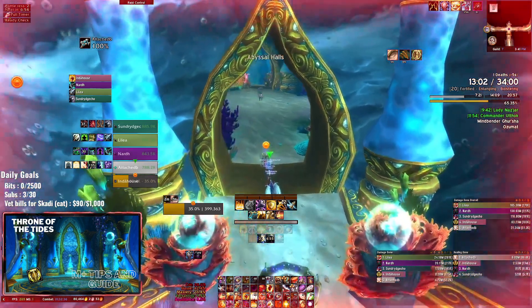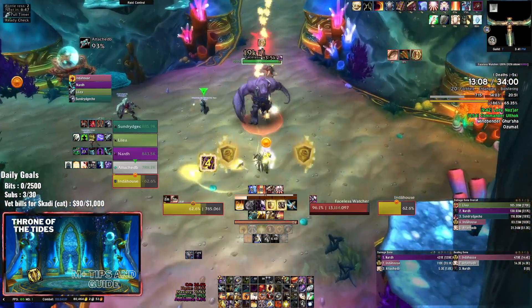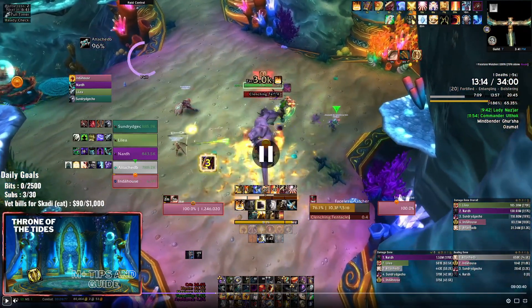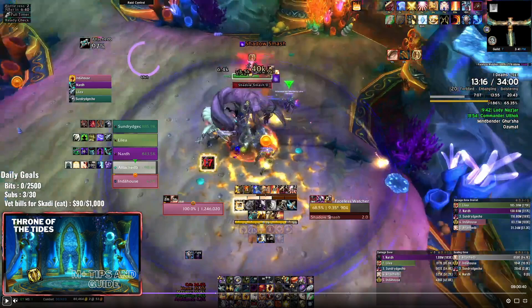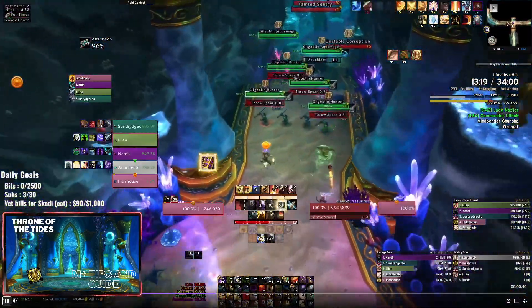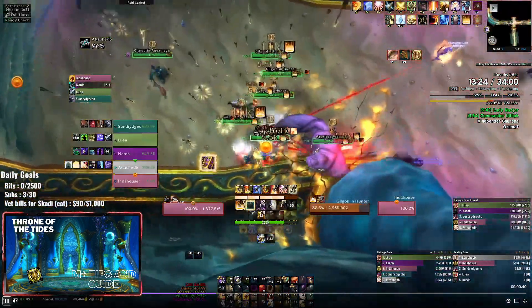While we're getting resurrected, we're going to go into the next pull, which is the Watcher on the left and a bunch of mobs on the right. Because it's bolstering, we're going to wait until the Watcher gets to about 60-70% before pulling into the mobs. The Watcher does two things: Clenching Tentacles, which grabs absolutely everyone in line of sight - remember that - and then a Shadow Smash; if you're in the smash you will die 100%. We're pulling them over here with the rest. There are goblin hunters and goblin aquamages - aquamages you need to interrupt their Aqua Blast, which will one-shot you on high fortified.